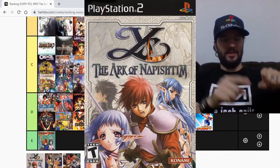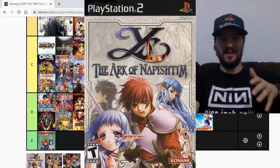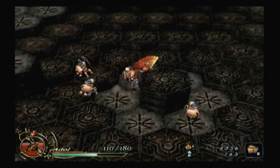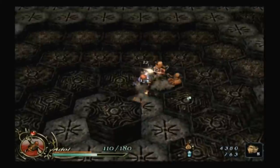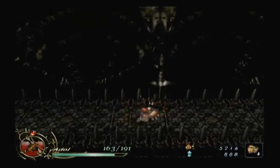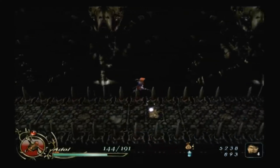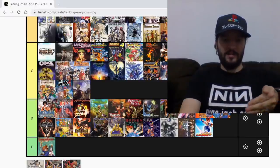Ys VI: The Ark of Napishtim is a fabulous game, but it's a very hard game. There's a cheat mode where you can be overlevel and beat the crap out of the entire game, but otherwise you're stuck with normal mode, which is actually hard. It's a fantastic game with amazing controls. There's also a PSP version, but I do recommend this one. Overall you can't go wrong with either version. Ys VI: The Ark of Napishtim — weird subtitle, but it's still a great game, still a fun game. I'm gonna give it a B.